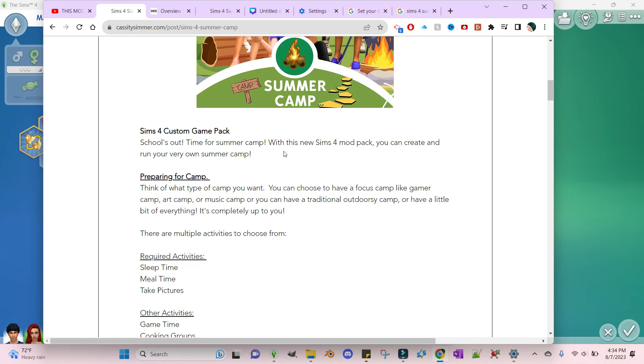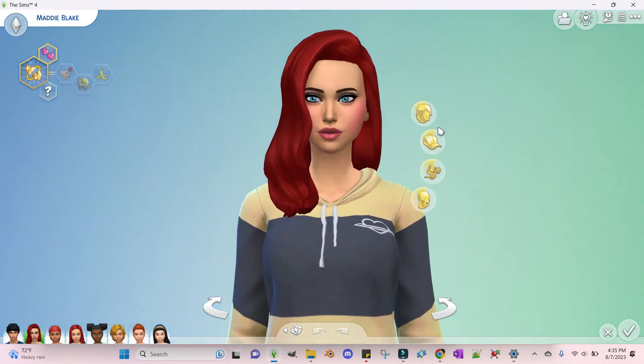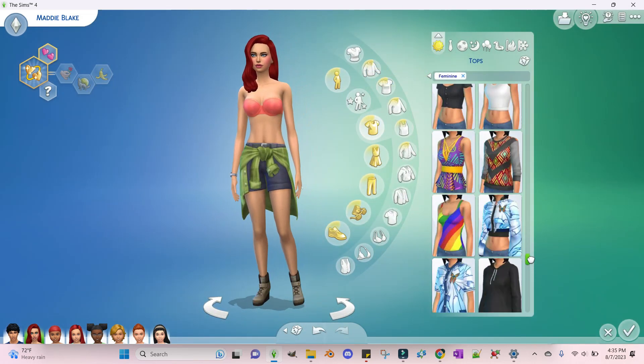It's Summer Camp — school's out, time for summer camp! With this new Sims 4 mod pack, you can create and run your very own summer camp. You're going to need a camp director, and for every camp you'll need a camp counselor as well.